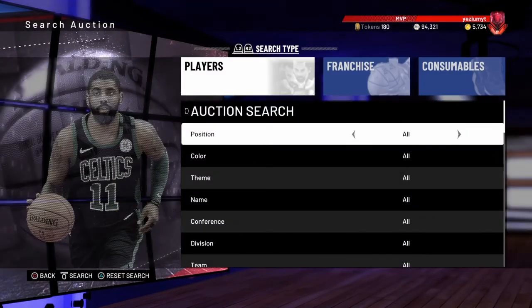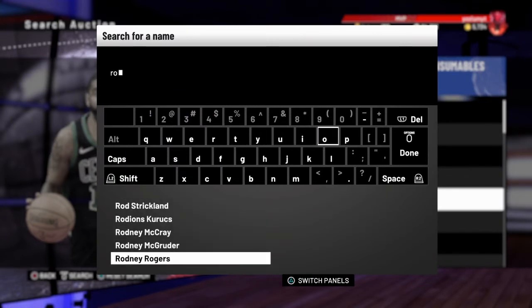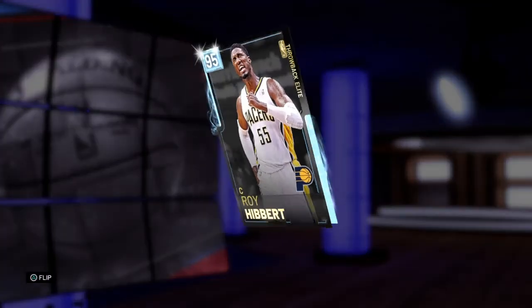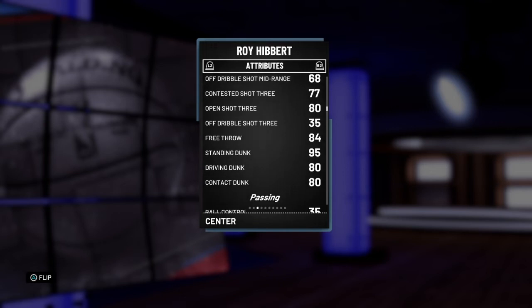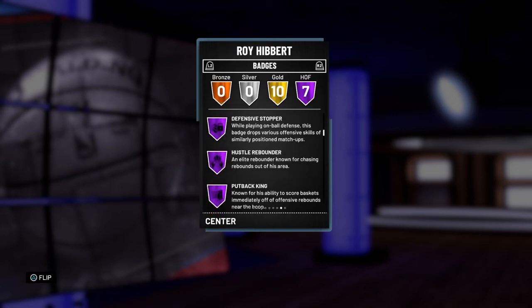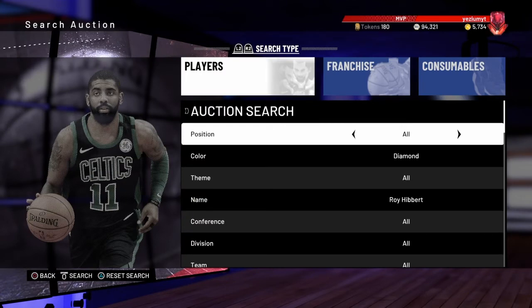Who's the diamond? Is it Roy Hibbert? Don't nobody give a damn about Roy Hibbert — sorry Roy if you're watching this. Let me just look at this. Oh, 88 open shot three, okay. Not bad, pretty good rebounding, 60 speed. There's for sure better cards — Jonathan Isaac's probably better. Yeah, that's pretty much all I wanted to go over for today.